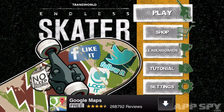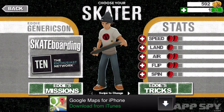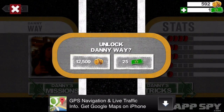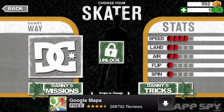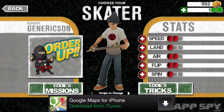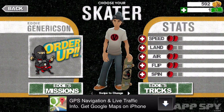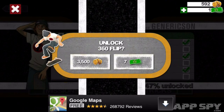They're sort of involved in the game. There's also Eddie Genericsson, which is the default character, but you can unlock Danny Way, for example, for 12,500 of the soft currency or 25 of the premium currency. There's also speed, land, air, flip, and spin — these are your stats — and you can improve them by spending a bit more money.